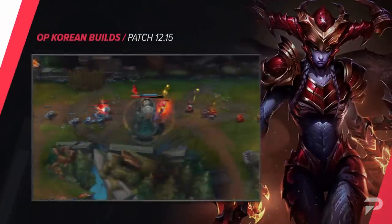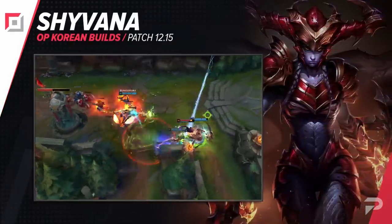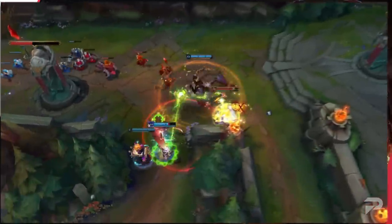Our next top lane build is for Shyvana. Gradually picking up popularity, she's a bruiser that brings a solid amount of damage to the table. For her runes, take Press the Attack, Triumph, Legend Tenacity, Last Stand,